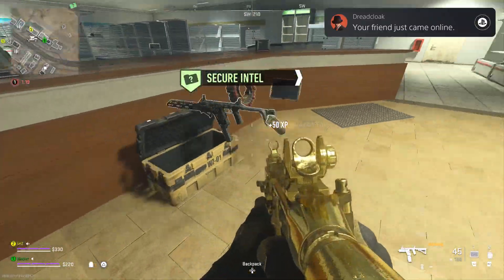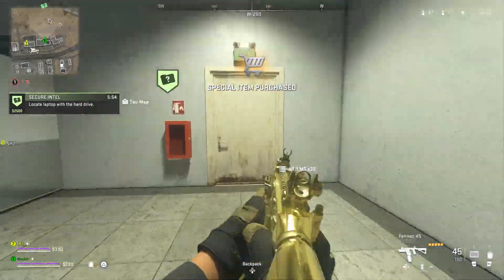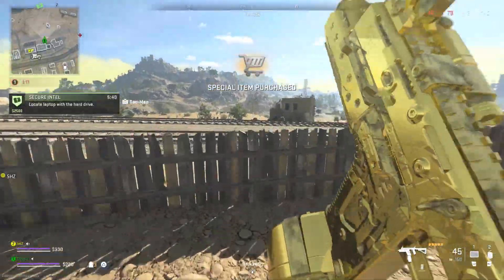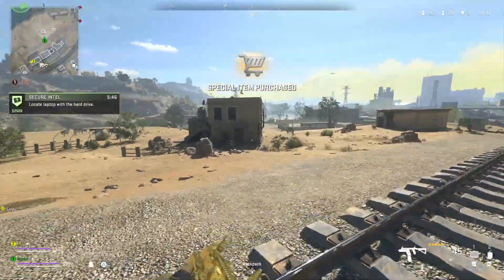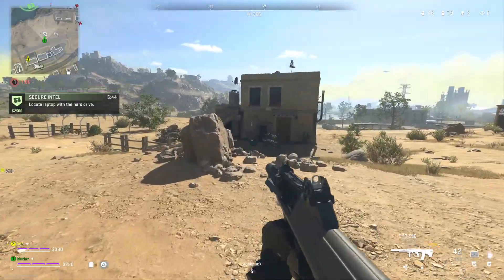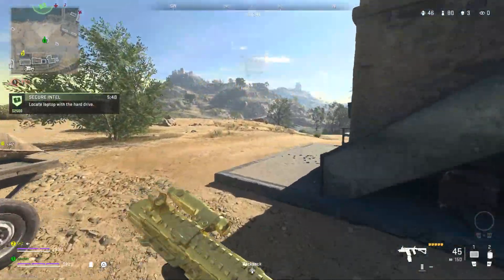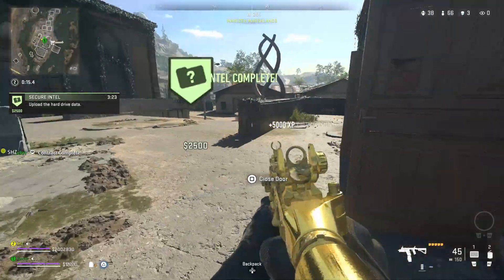This is the best XP method and glitch in the game right now to level up not only yourself but also guns you want to upgrade. All you need is five thousand dollars to grab a gun from the buy station, then continue using all your money to buy armor plates, gaining XP for that gun as well.